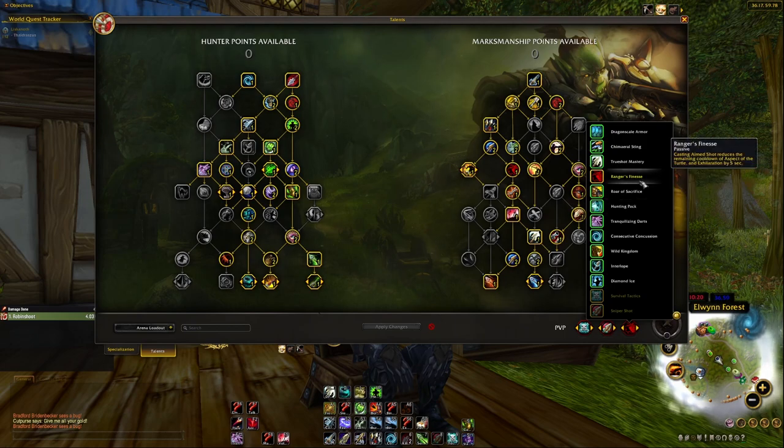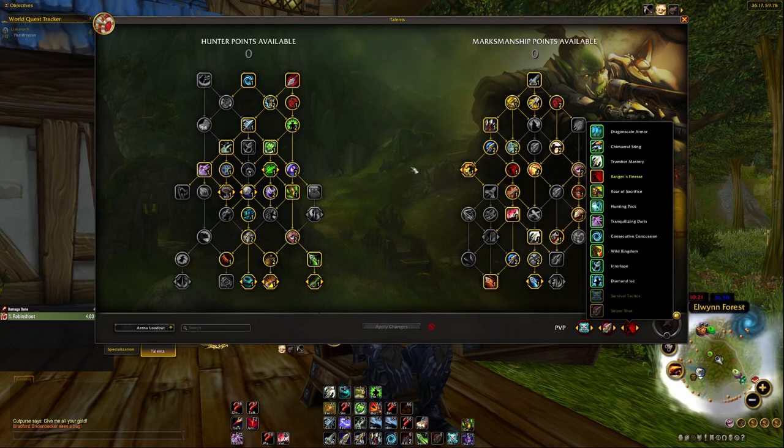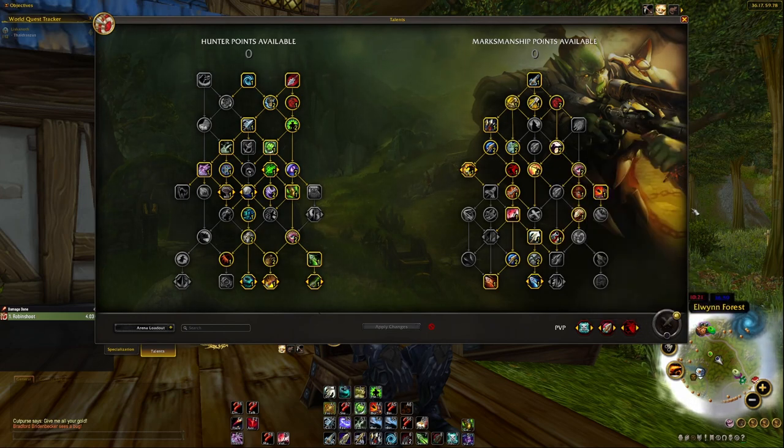Concussive Concussion can be nice in battlegrounds with a lot of melees chasing you — they'll be slowed by 70% total, essentially in slow motion. If you cast Steady Shot three times they'll even be stunned. In practice casting three Steady Shots without being interrupted is quite hard, so I usually take it purely for the extra slow. Those are generally the talents I run with — feel free to play around with them.